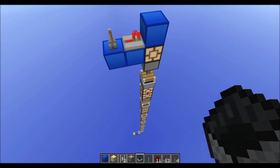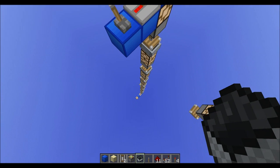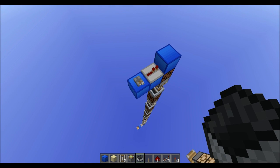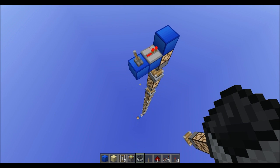What I have here is one by one vertical downward redstone. You see the redstone lamp down there — pull the lever, turns off, do the lever again, turns back on.